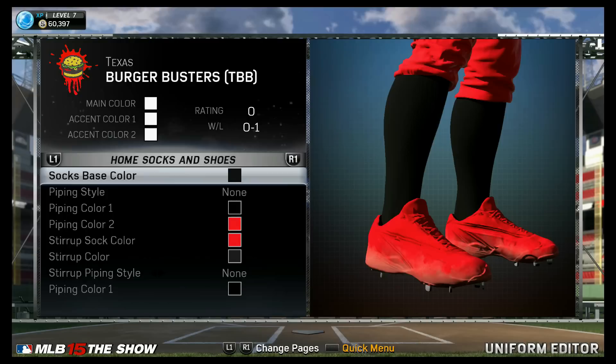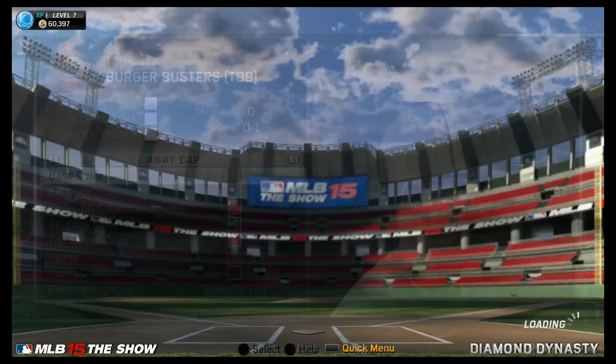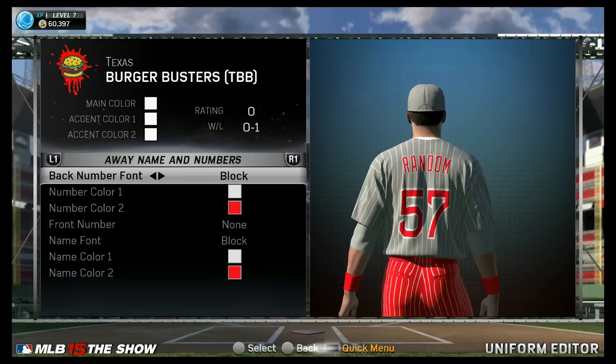I'll probably mix the colors up the more and more we play — at least each division I mix the colors up. Check out the cleats. I got the red October cleats. These cleats are fire. These are the home unis, and these quickly are the away unis. Kind of rushed these — pinstripes, red and gray, nothing too crazy. Yellow jacket. Pretty much, one thing I do like about this game is the customization.